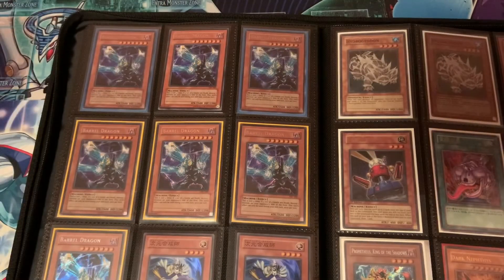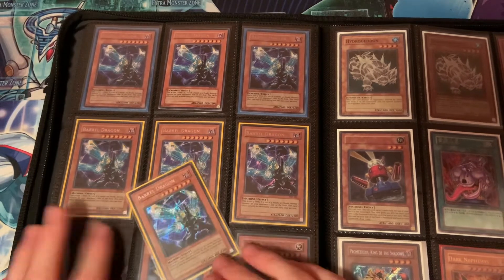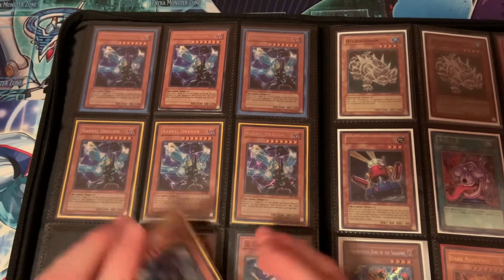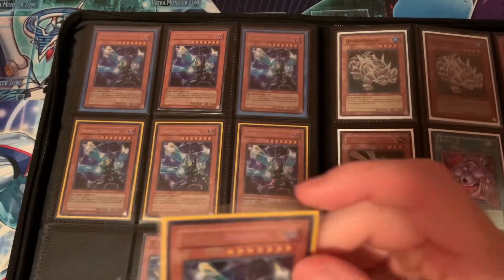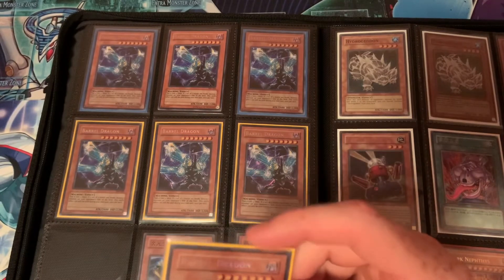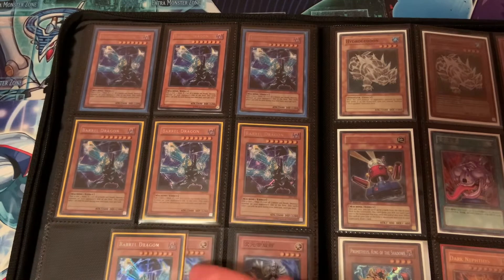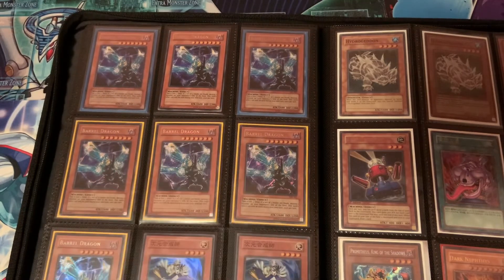Flipping the page, we have probably the hardest to get Barrel Dragon outside of an MRD first edition. This is a VB5 — Volume Book 5 — which was an Asian English promo that came with like six packs or something like that, and it came with a few cards including Barrel Dragon. Last I looked, these were around $50 to $60 each on TCG Player, but that could be way off.